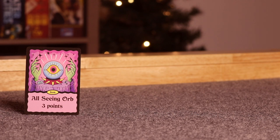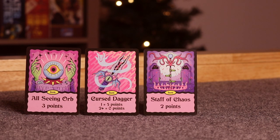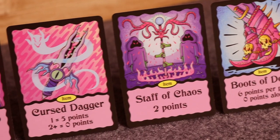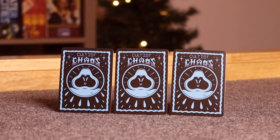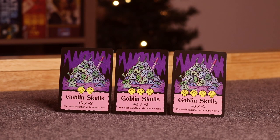Starting with item cards: the all-seeing orb gets you three points; the cursed dagger — if you have one you get five points, but more than that is zero; the staff of chaos gets you two points; and the boots of doom get you six points per pair, but if you have only one that is zero points. There are also goblin skulls — you want more than the person on your left and right. They come in two, three, and four, and at the end of the round if you have more than your neighbors you get three points; if you have less, you get negative two.